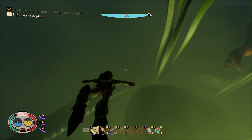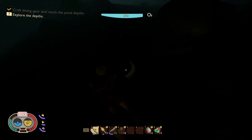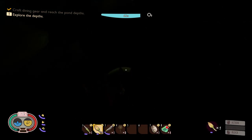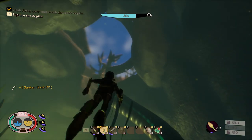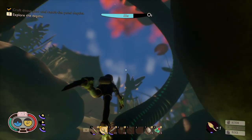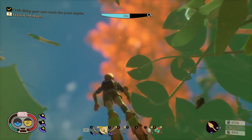As you dive deeper down, go towards the bottom into the mud and you will find a sunken bone. You're going to need a shovel to dig it up — just hit it with the shovel and pick it up. You're going to need five of these in order to make the bubble helmet. Let's head back to the construction table and craft the bubble helmet.